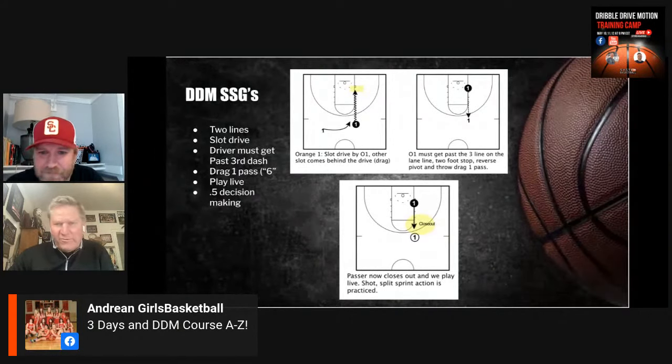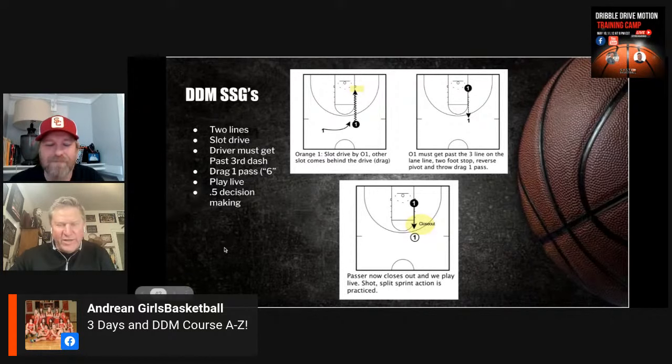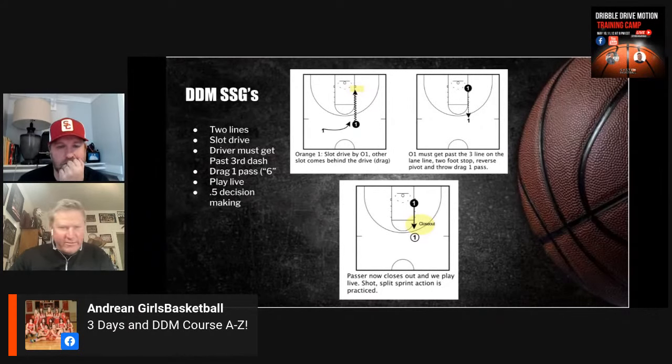This is our slot drive one-on-one — our orange series. My buddies in Orange County and I have kind of played around with these, and that's a shout out back at Hope International. Mark and I were talking at the Final Four and playing around with different ways to play one-on-one. We start out with a slot drive and coaches would have two lines up top, with two or three players in each line. You might play blue team against white team — you can make it as competitive as you want.